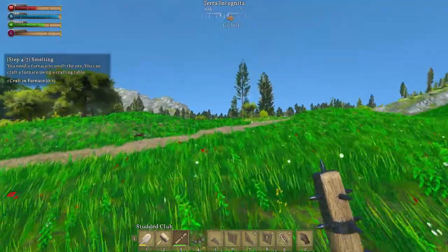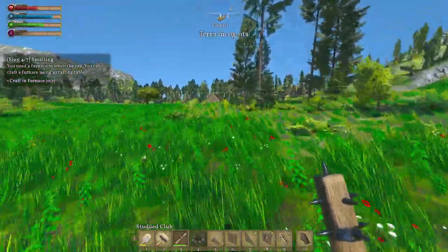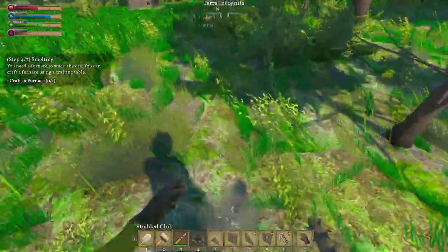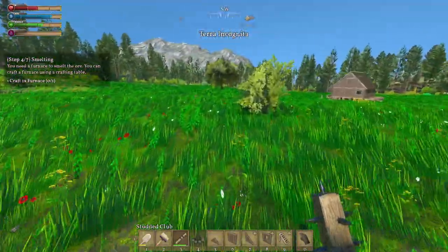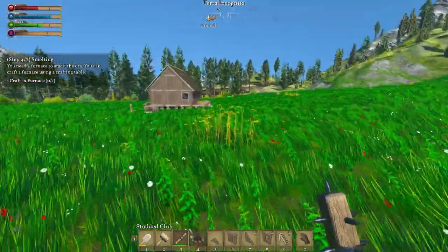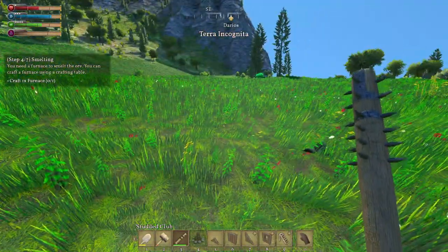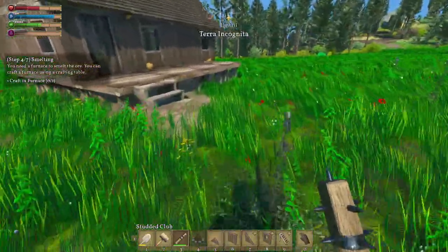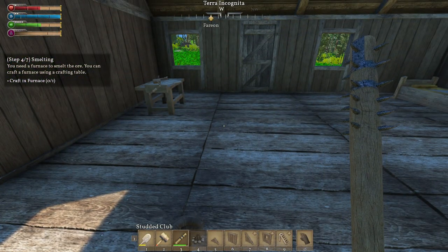So now we need to craft that furnace. I'm gonna run all the way back home. No problem. We'll gather stuff on the way, right? Not much here to gather — some sticks. Did get us a little wheat. I like that. We're gonna need it because we need to plant. This stuff's growing too, so that's good. We've got a little bit of wheat around us. We need to find some flax though. Got some stones — I'll take those. So let's get in here. Then we want to build this furnace.